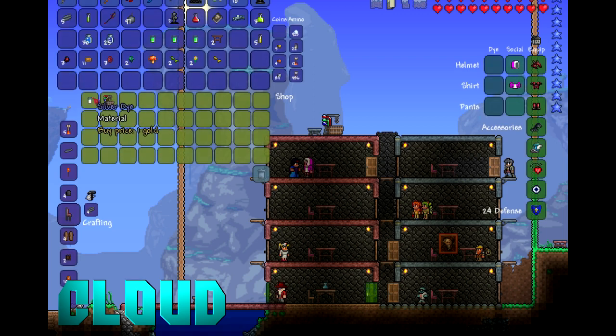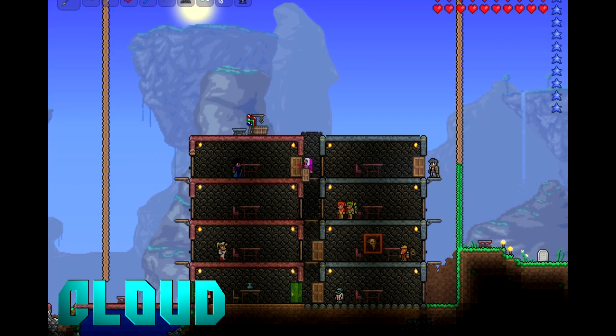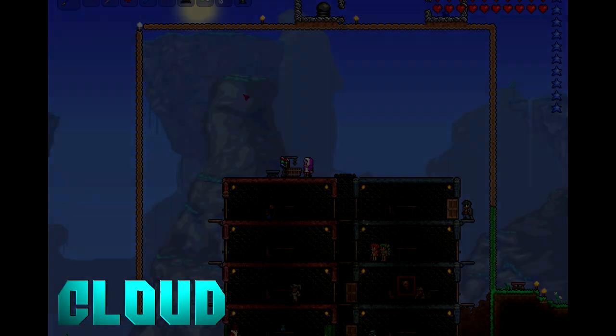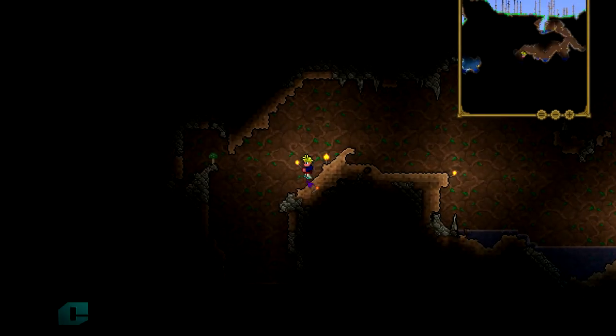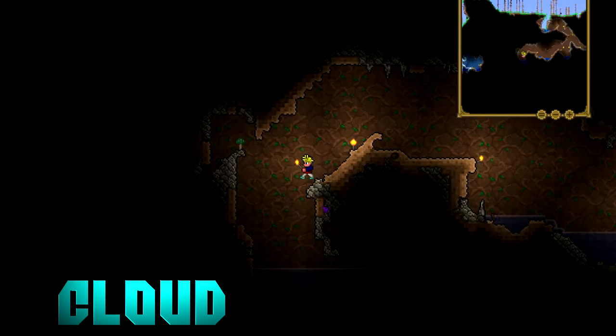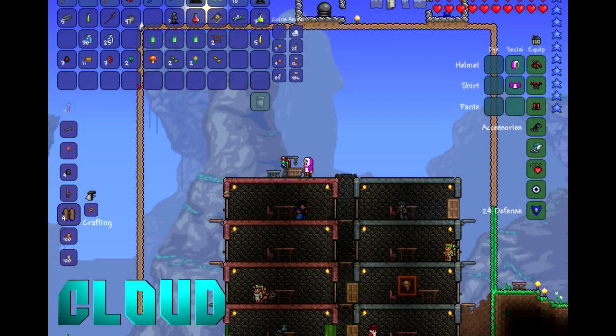How you get the stuff to make dyes is you need to go digging in caves. You can find different types of stuff like flowers, and certain flowers you can make into certain colors of dyes. One of the things I'm going to be showing you right here is the green mushroom. The green mushroom can be found in caves, and when you find one you can bring it back up to your dye vat and make it into green dye.